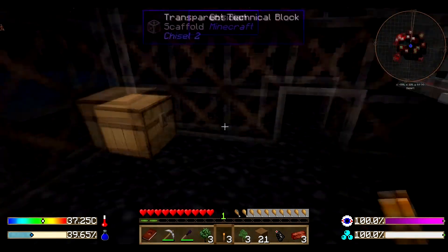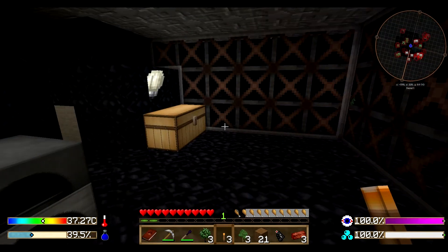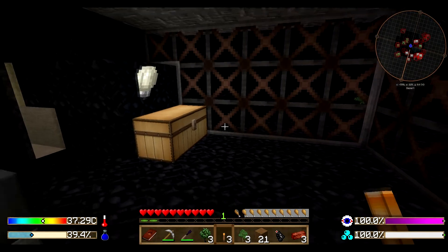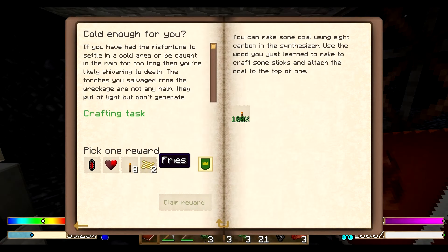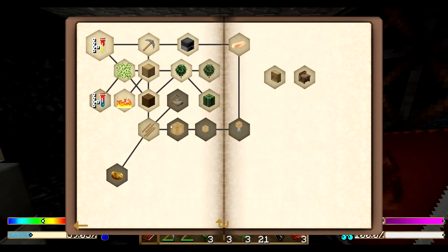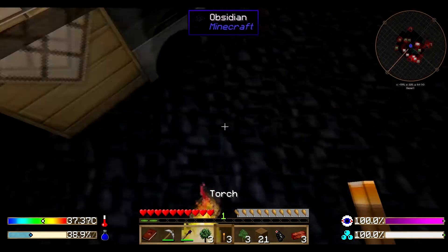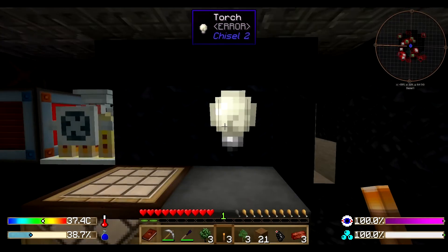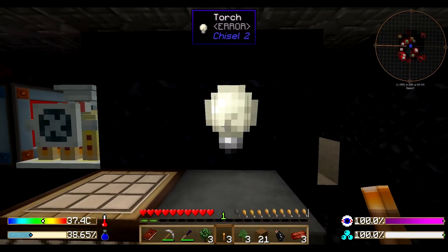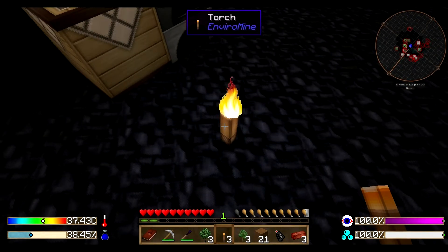On the bottom right you can see my meter for how cold it is — like a little thermal meter. Blue means I'm getting colder and red means I'm heating up. 37 to 38 degrees Celsius is pretty good. We are running a little low on food so let's take the fries. If you're getting cold, just place some torches. If you're too hot, make sure to only use those electrical lamps.